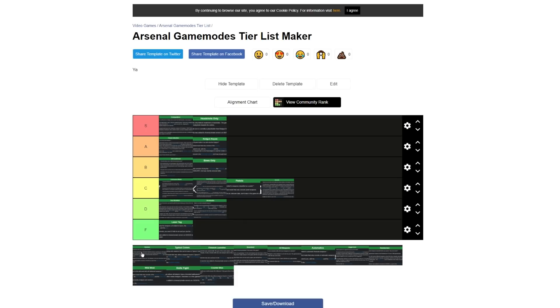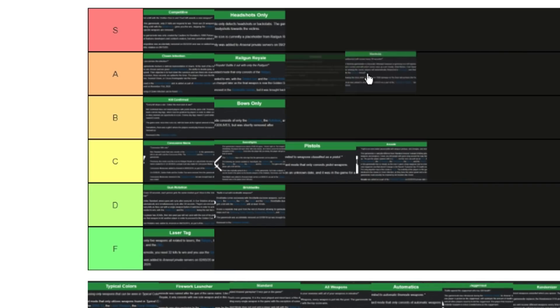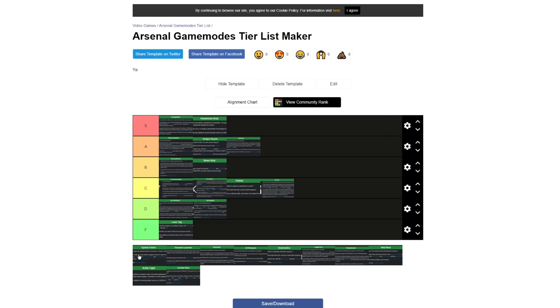Hakula was an event mode and it's still available on VIP servers. It's something Arsenal had never seen before — really cool and a lot of fun — but the fact that they had it in public servers for a very long time made it get repetitive and annoying to get voted. For being new and enjoyable though, I'm giving this one an A tier. The mode itself was really good and it was cool to see something new in Arsenal.